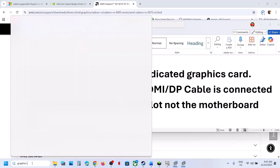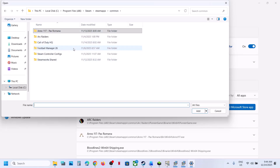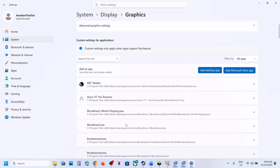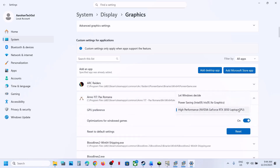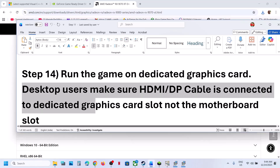The next step is to run the game on the dedicated graphics card. Type 'Graphics Settings' in the Windows search box and click on Graphics Settings. Click Add Desktop App, go to the game installation folder, and select the game exe file. Once Fallout 4 is added, click on the exe file and select High Performance to assign your dedicated graphics card. Desktop users, make sure you connect your HDMI or display cable to the dedicated graphics card slot, not the motherboard slot.